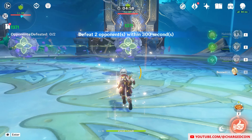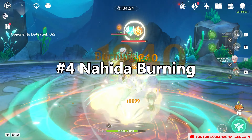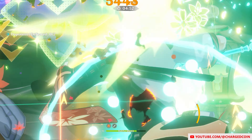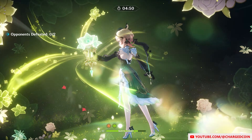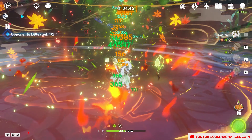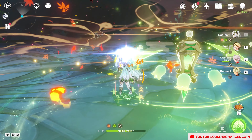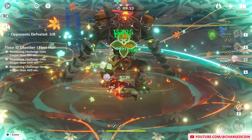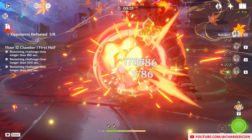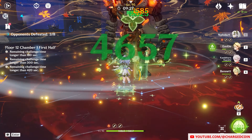For the final team, it's one with Nahida, Emily, Kazuha, and Bennett. This team focuses mainly on Emily's damage. Both Nahida and Emily apply Dendro, Bennett applies Pyro, and Kazuha helps to keep this Pyro up by swirling and also increasing the damage. This team also works well, with the only danger being that everyone takes significant Burning Damage if not careful.